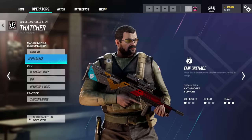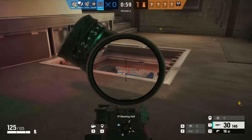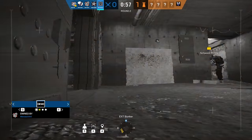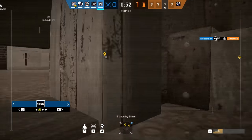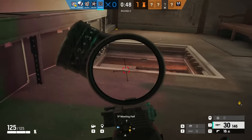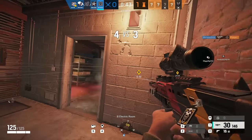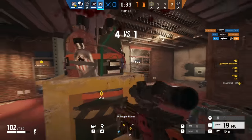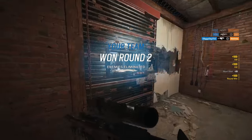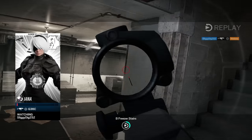Next up we have Thatcher. A big mistake is wasting all of his EMPs on a single breach when they could be used later in the round during a site execute to disable evil eyes, Valkyrie cameras, Echo drones, and any traps. Thatcher disables so much — yes he's traditionally used for opening walls with Thermite or Ace, and you should use EMPs for that, but try to save some for later. In the current meta, you'll likely walk into site and immediately hit a Fenrir gadget, bulletproof cameras, Valkyrie cameras, and more on top of that.